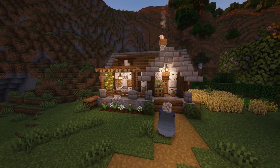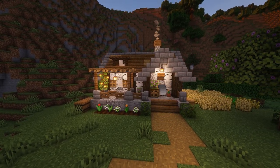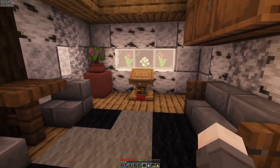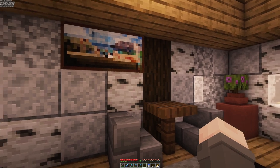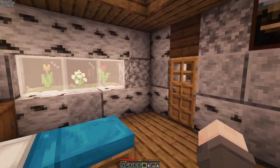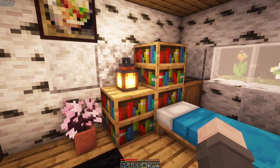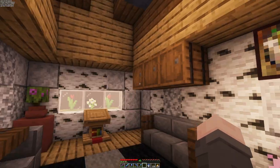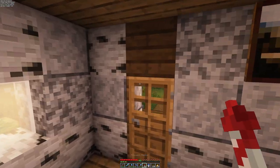I think that looks pretty good - just for a small, easy build. And look, I even did an interior. It's not much to look at but it's something. I've got the bed, some bookcases, a little chair and some storage. Yeah, little carpet there too.